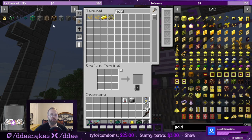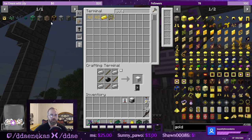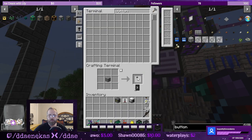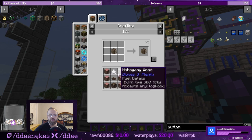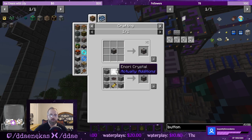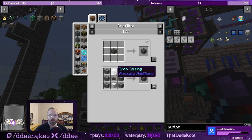To start making the Actually Additions items, we need to make an atomic reconstructor — another iron casing — and an atomic reconstructor. Let's use a button out of smooth stone. Fermenting barrels — we're going to need Enori, which is iron. Ranged add-on. Void, which is coal. Range collector — sorry. Canola press, which is Enori — iron again. Advanced coils are gold nuggets in this pack, not nickel. Iron casings. So we need to make a bunch of iron.